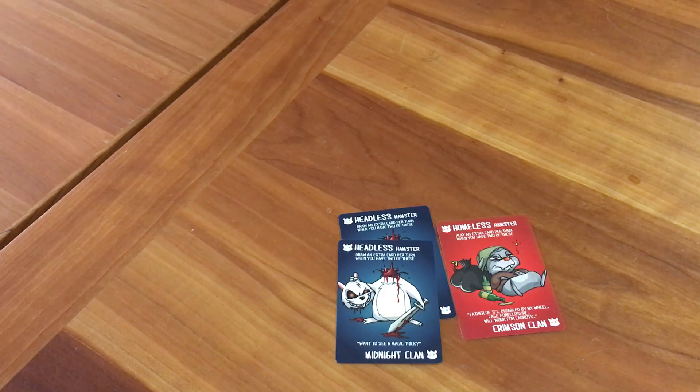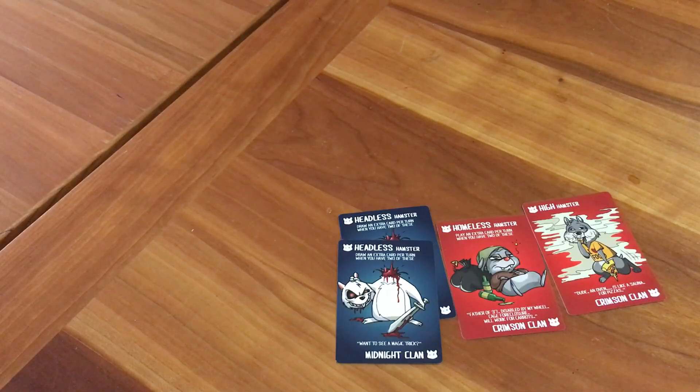If you're playing with two to four players, you only play with four hamster clans. I'll play high hamster for the crimson clan. Then you can play any additional card — you may play another clan hamster, or an action, an attack hamster, or a gyrating hamster card.